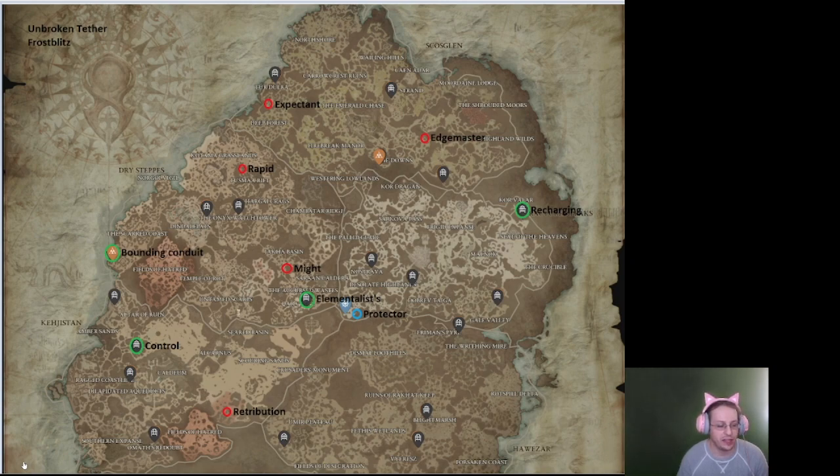The important green aspects are Recharging, Elementalist's, Control, and Bounding Conduit. Lesser powers are Edge Master, Expectant, Rapid, Might, and Retribution. The first four work well with any of the classes, so they're always a good one to have if you should need it.